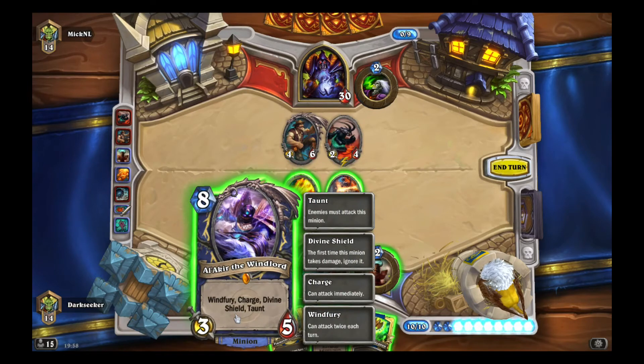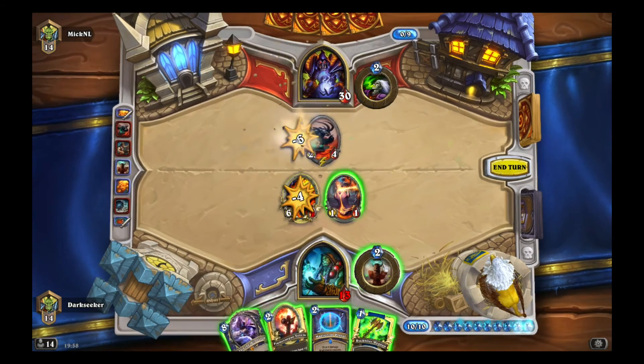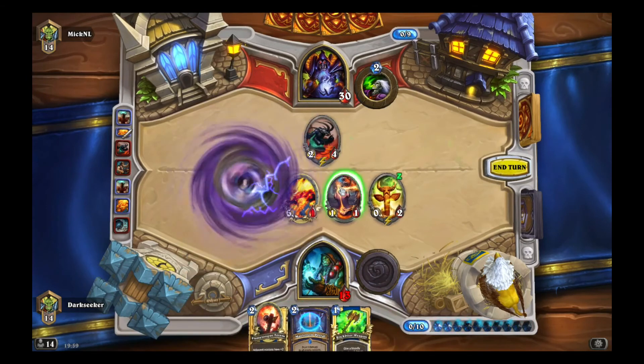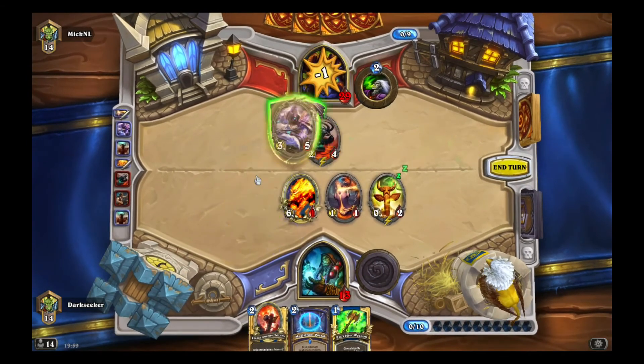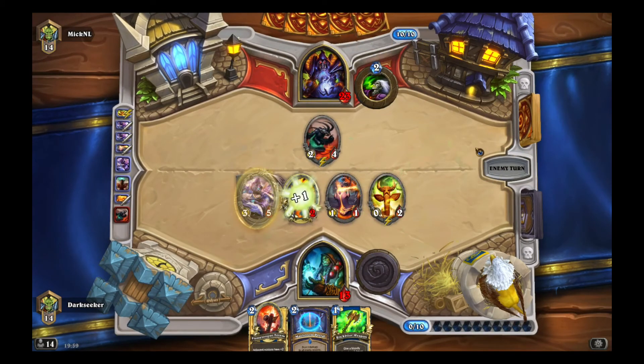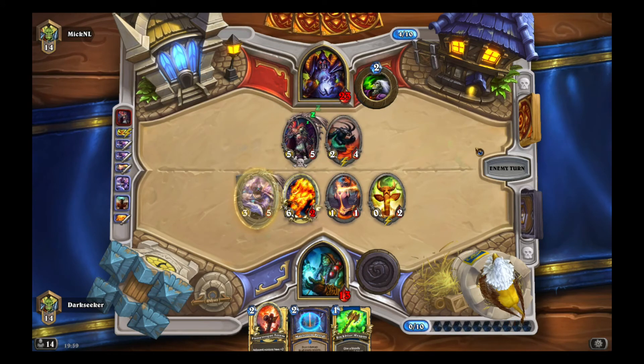Now we just push. We stick to that initial strategy of commit and push. How is he going to get through Alakir? Unless he's got Siphon Soul, Alakir will not be easy for him to get through — he'll have to commit to break the Divine Shield. We keep the pressure on. Okay, that's a problem. That is a real problem.